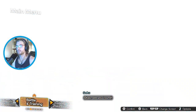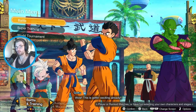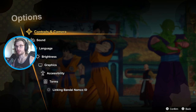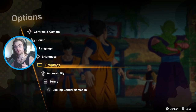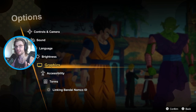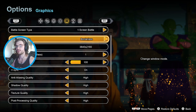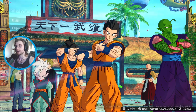Before we get to the character and level select screens, I want to show you the actual settings menu: Controls and Camera, Sound, Language, Brightness, and Graphics. One thing to note - I actually had to re-record this because I had HDR on. HDR causes weird issues where it's way too saturated, the bloom is really high, and it makes the picture kind of awkward. In Graphics you have a lot of options: screen type, anti-aliasing texture, depth of field - it offers a bunch of things including high dynamic range for HDR.